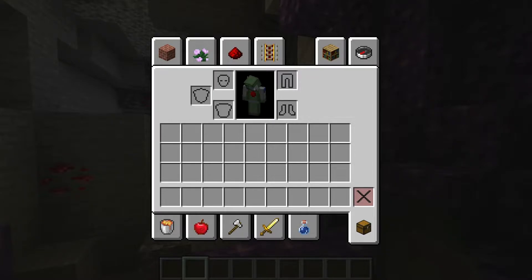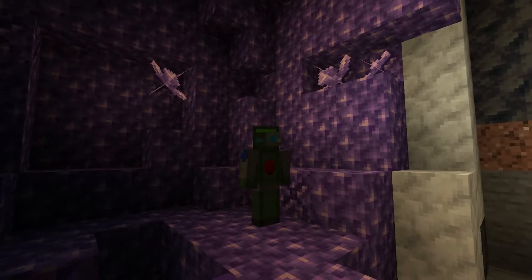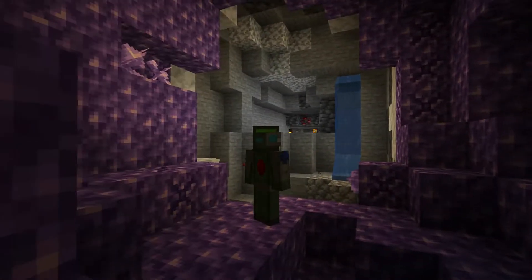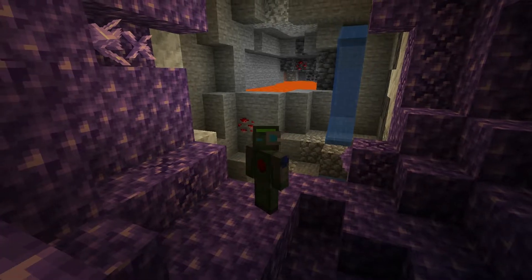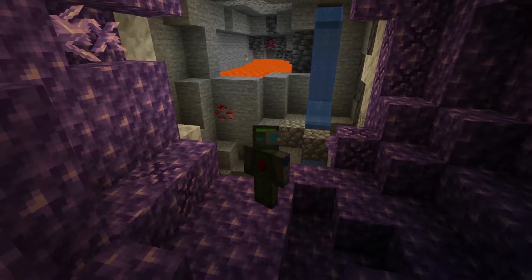Now, as far as which one is most likely to have them, you might have best luck in a Mineshaft, just because they are more common and they have lots of chests in them. But the greatest chance of finding them generally is a Woodland Mansion or a Bastion Remnant — though those, of course, are much harder to find. So really, you just want to look for them in any one that you come near.